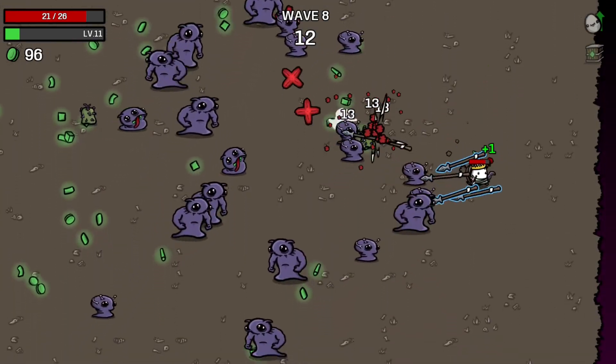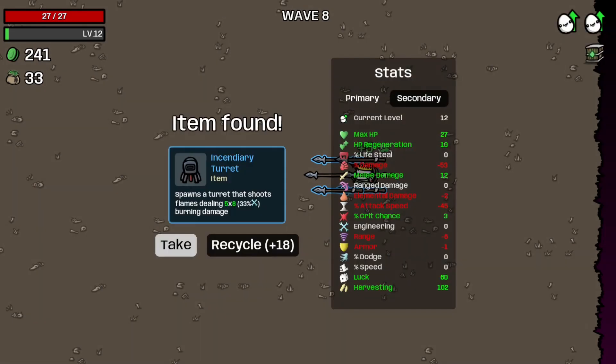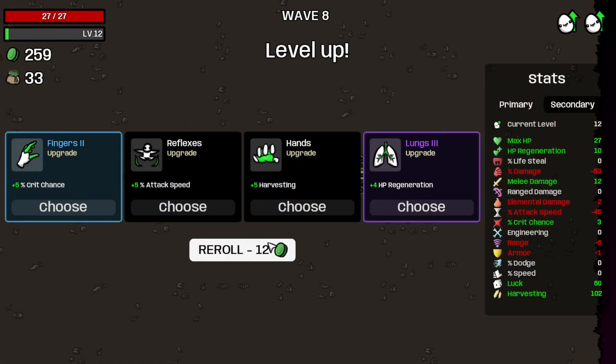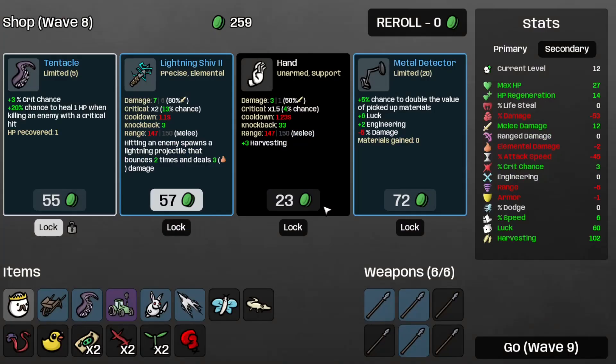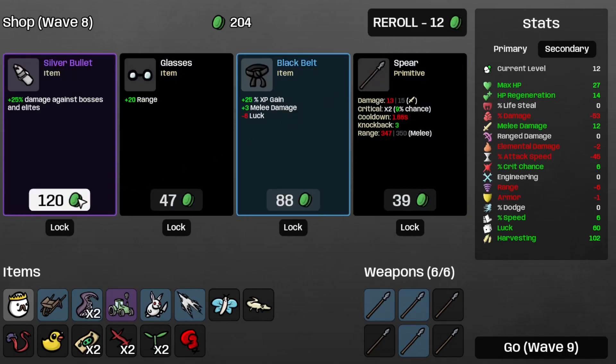We're healing up pretty well. And that's Wave 8 completed. Let's just tackle the Incendiary turret. I have 102 harvesting now. Let's take some more regen, because that's what I need. Take some more speed, because speed is king. And let's take the Tentacle and the Silver Bullet.